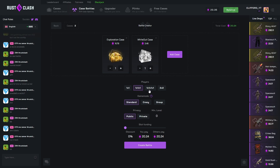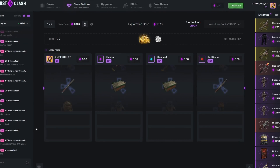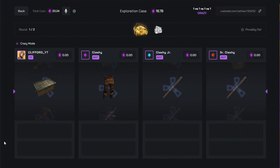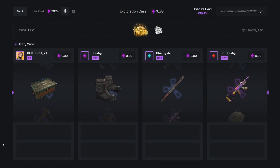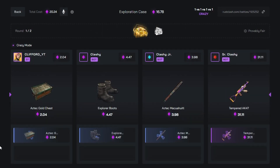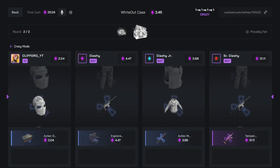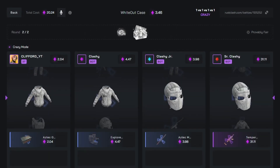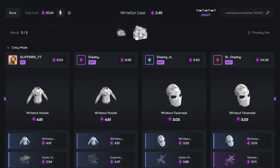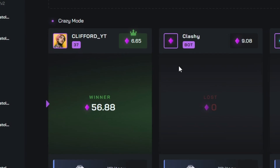There's no face mask — like what is that? Right, exploration case and whiteout case, 1v1v1, all risky crazy mode because we need a pair. Someone's pulled a tempered AK and we're behind, so if we pull nothing we win. Okay, we won that — 56 bucks, not too bad!